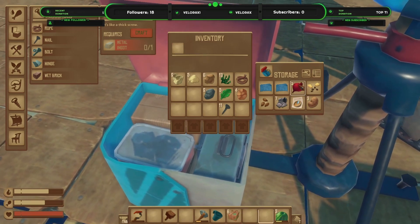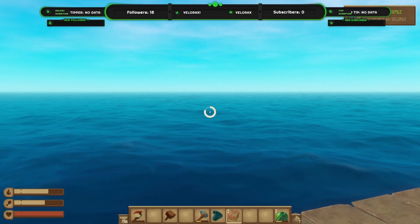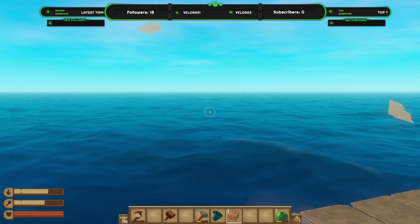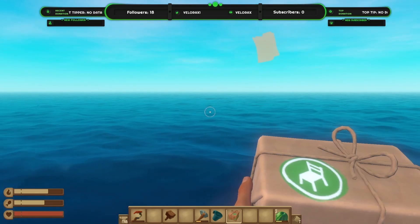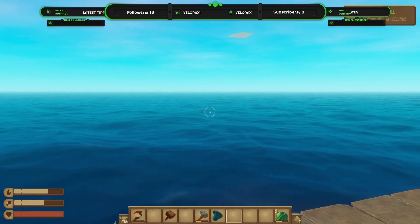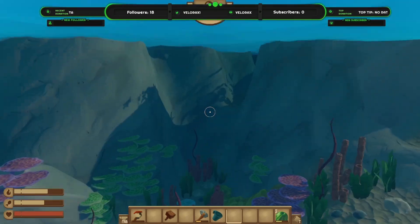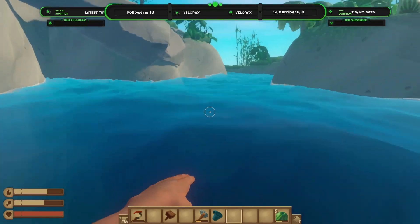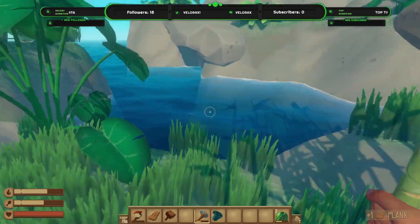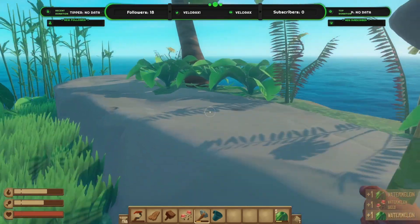Let's open these decoration packages - that'll give us another inventory space. We can learn book pile, fireplace, table, another table, and curtains. To the island! This one's got a reef which is great. There's wood - nice. And we're gonna be okay for food and drink for a little while.